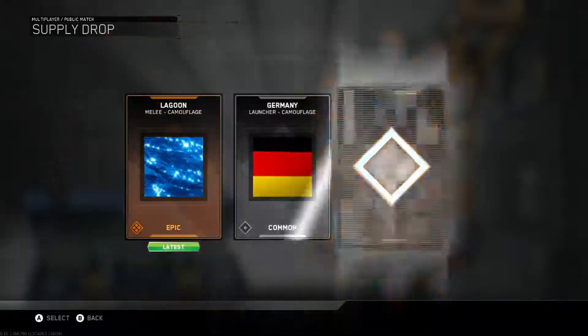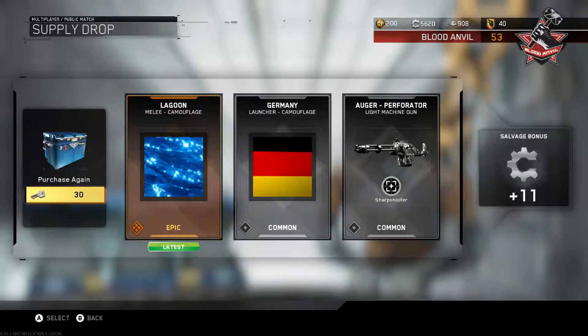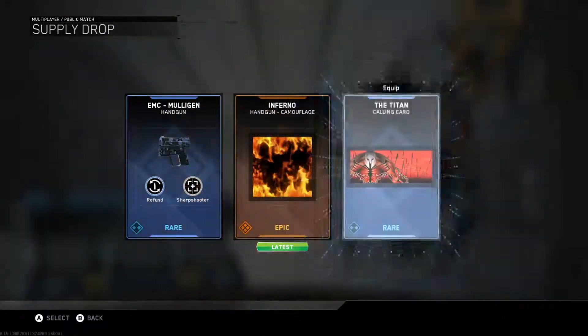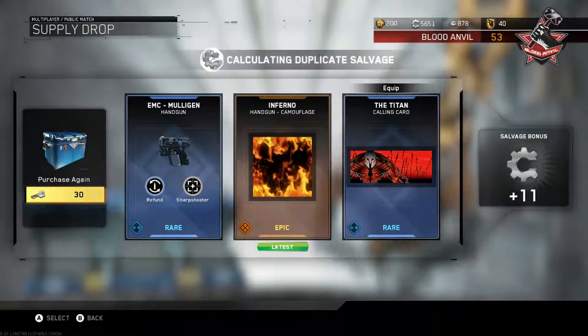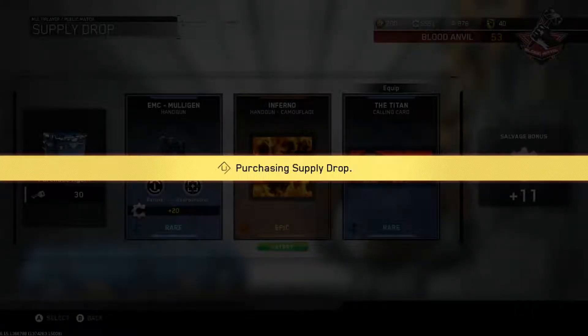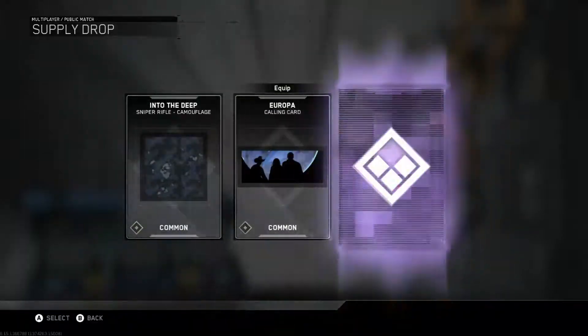Each week there are going to be different items in the Quartermaster. For this week they have these Summertime Hacks, and you can purchase these supply drops for only 30 keys and guarantee yourself an item from this week of the Call of Duty Summer event. In this video I'm just opening up supply drops from the hacks given to us.